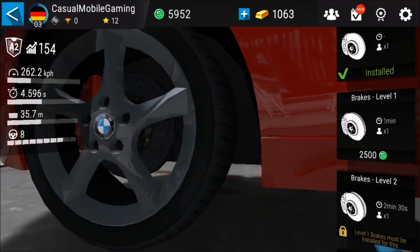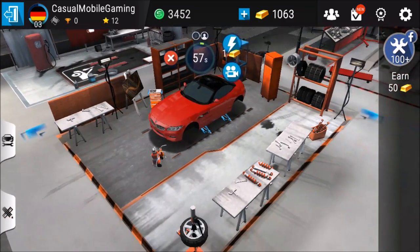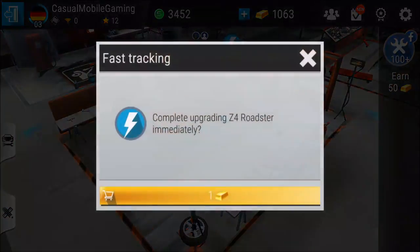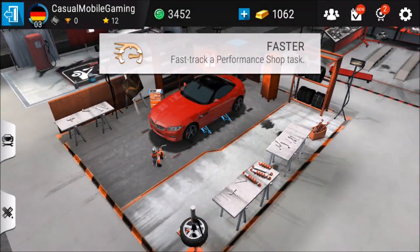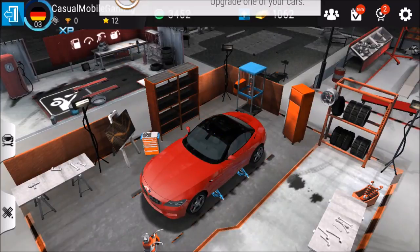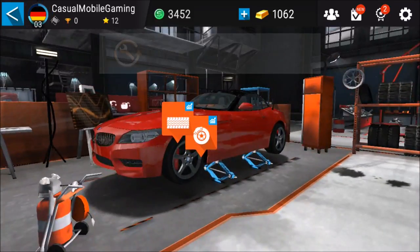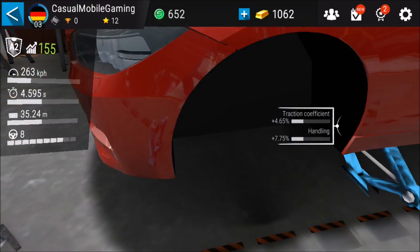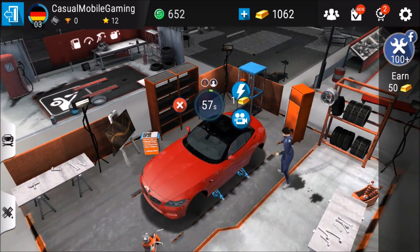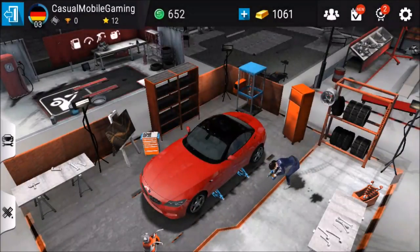Let's work on the brakes. Yeah, we're getting there. Right now it costs one gold coin — let's do that. Complete upgrading immediately. Since we got the gold, we should use it, right? It's quicker for you guys. You don't need to grease monkey. Upgrade one of your cars. We got some tires. Got some new tires and the experience point.